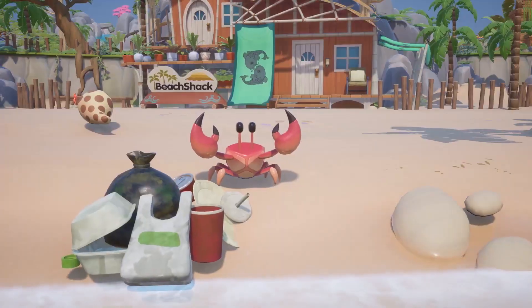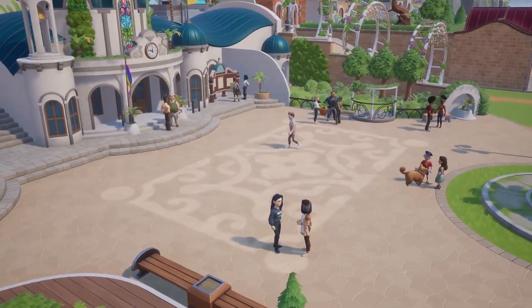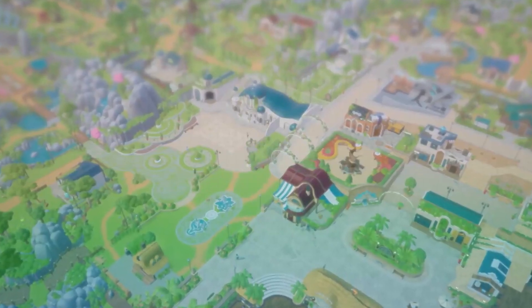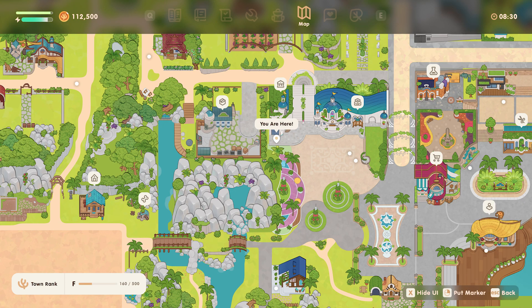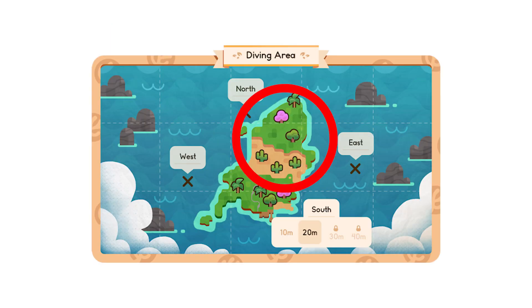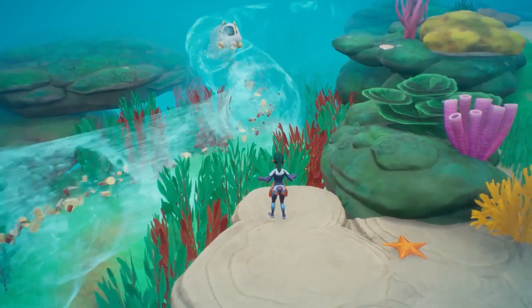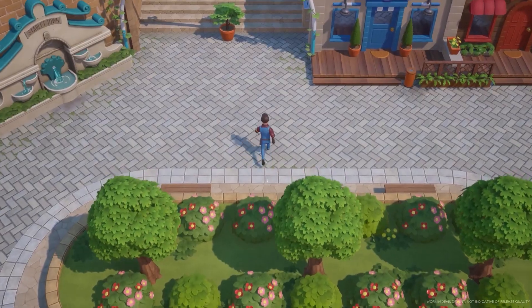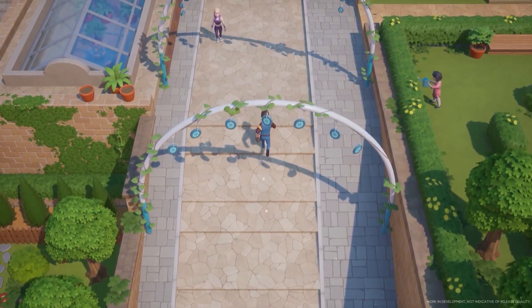Coral Island. This reimagined farm sim game will have a very large map reaching far beyond what we have been shown to date. For perspective, this snapshot of the map encompasses no more than a portion of Starlet Town. Even further, the island likely expands far beyond the town, according to what we've seen on an older version of the diving map — not to mention the underwater open world and the undiscovered land we may reach via island hopping. So with all this ground to cover, how exactly will it be possible to explore and traverse it on a day-to-day basis?